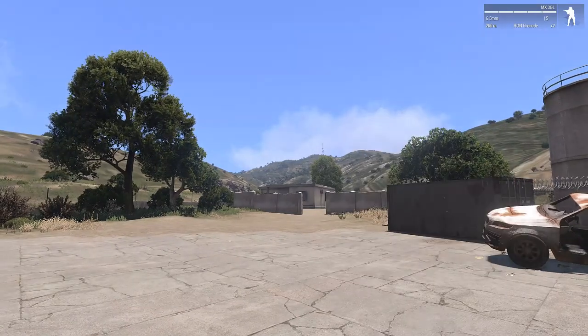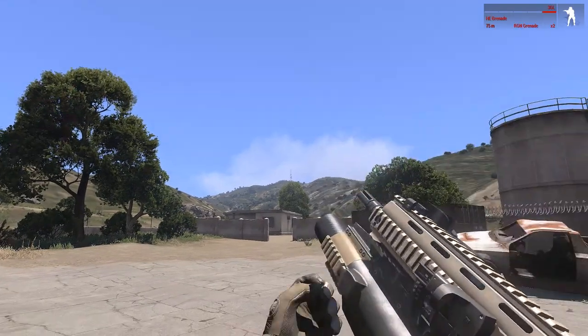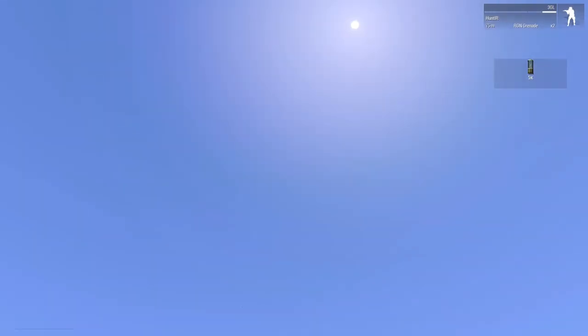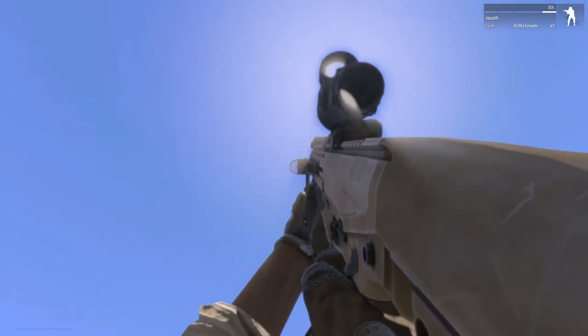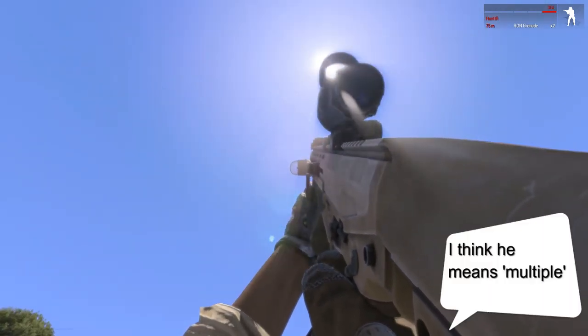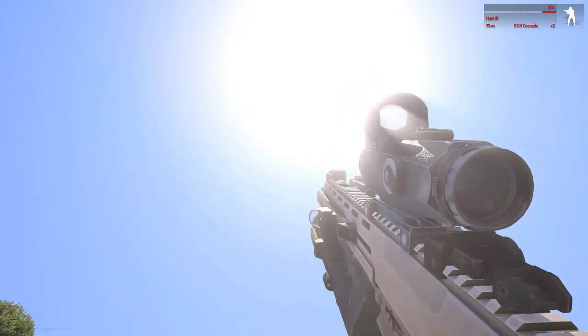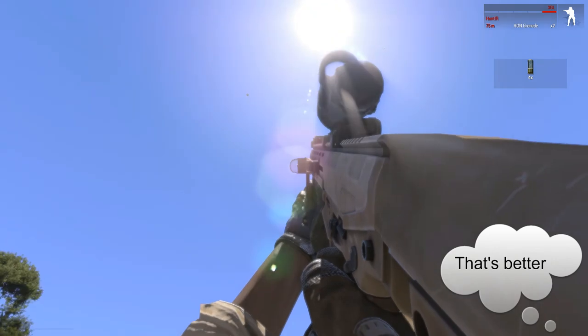First, put you over the grenade launcher, load up a round with the Hunt IR. And basically just fire it up in the sky like you would a grenade launcher. You can fire multiples and connect to the multiples over the different interface.